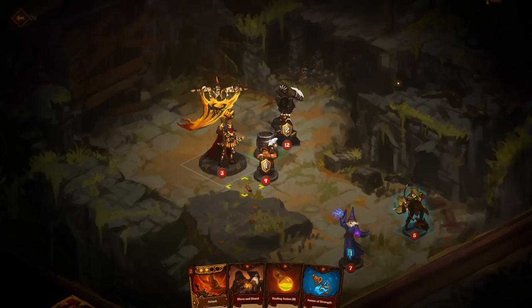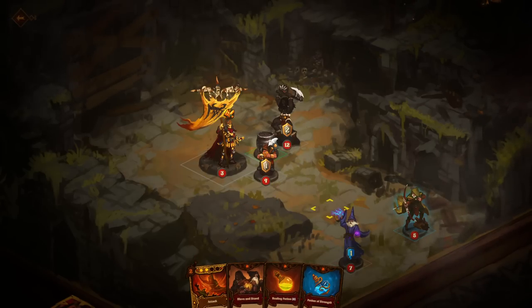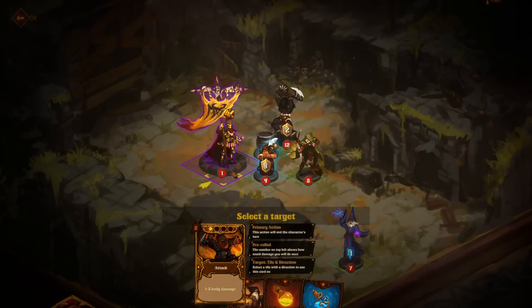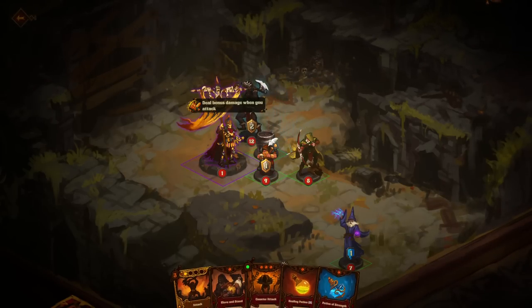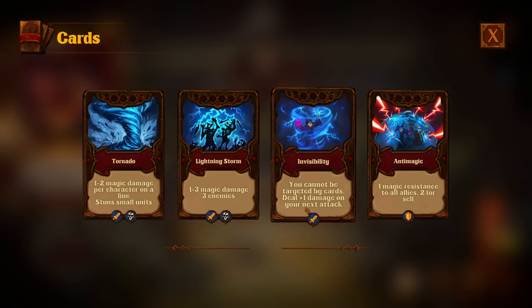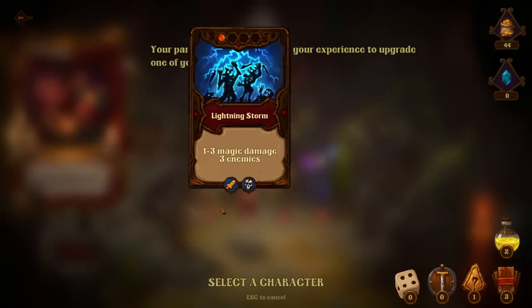Oh — this is not a tile. That doesn't... I wish there was a very faint grid on the ground so we wouldn't get screwed over by things like that. It's not a bug, just a weird visual thing. One to three magic damage for three enemies. You cannot be detected or targeted by cards. Deal plus one damage on your next attack. One magic resist to all allies and two for yourself. One to two magic damage per character in a line and stun small units — I'm gonna go with the lightning storm here.